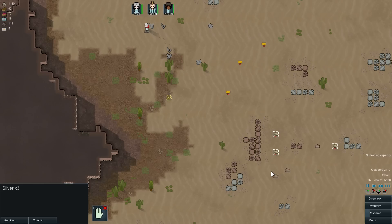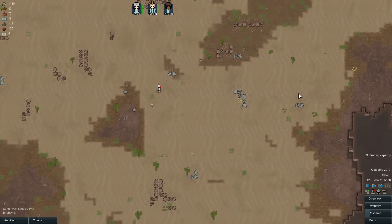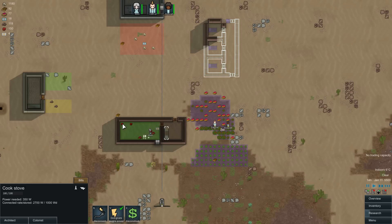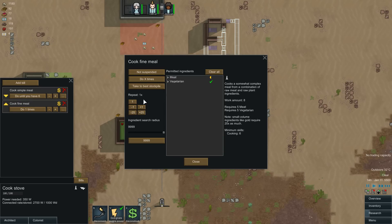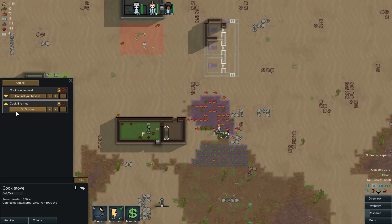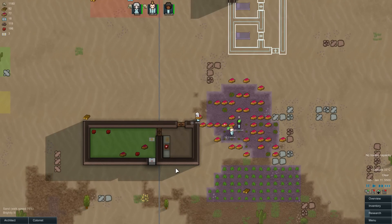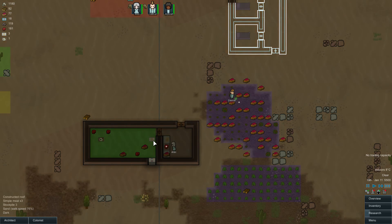Then we'll make all these off limits again. We have more steel, more silver — all off limits because it's too far away. But we have meat now, and the meat is important because it means I can set up a bill for a fine meal — exactly three, because we have three people. The fine meal will be a higher priority than the simple meal. We'll use the meat to produce fine meals and all the veggies for simple meals — that way it keeps a nice supply.